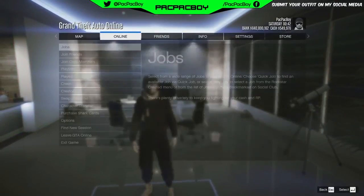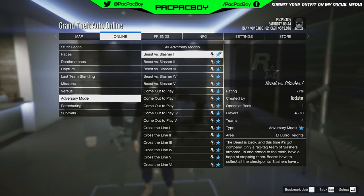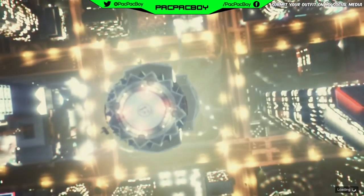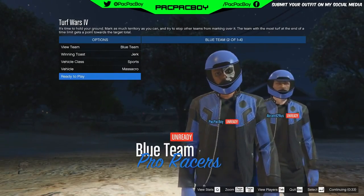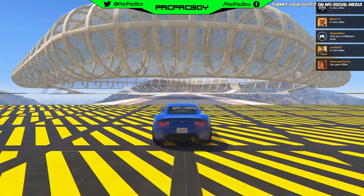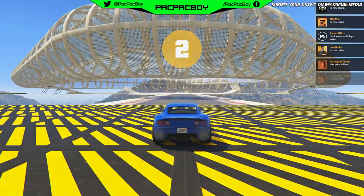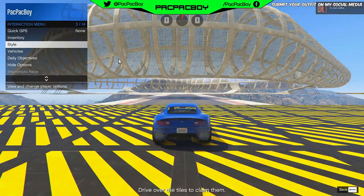First thing you need to do now guys, you need to start any Tar Force adversary mode. Then you need to invite your friend, select any team you want, and start the mission. When you are inside the mission, open interaction menu, go to Style, Helmet Visor, and spam this section for 20 seconds plus.